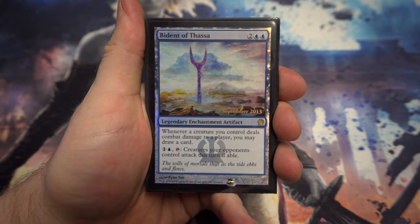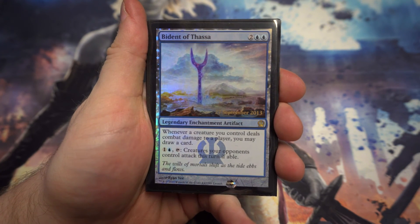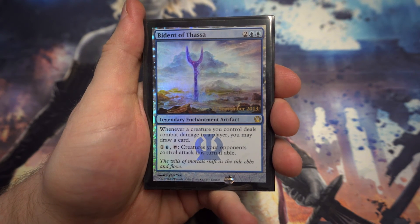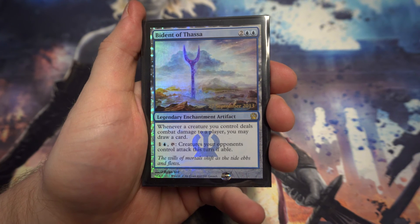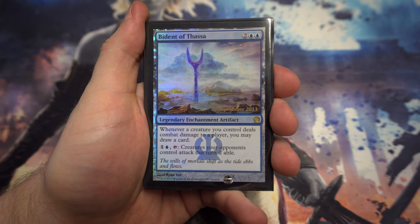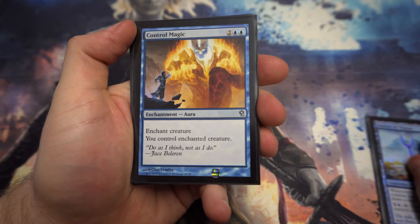Moving on to the enchantments: Bident of Thassa — I've made sure each of the main colors has one of these. Whenever a creature you control deals combat damage to a player, draw a card. Combined with other cards in blue like Looter il-Kor, you're getting extra card draw which is really nice. You can also pay one and a blue to tap it, forcing all creatures your opponent controls to attack this turn. That might be a nice way to make sure you can swing in for extra card draw the following turn.